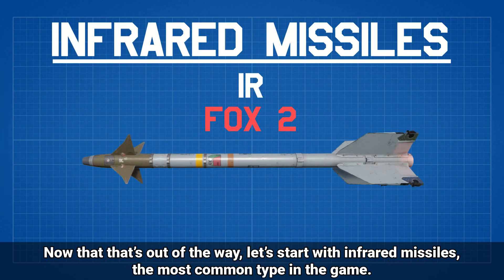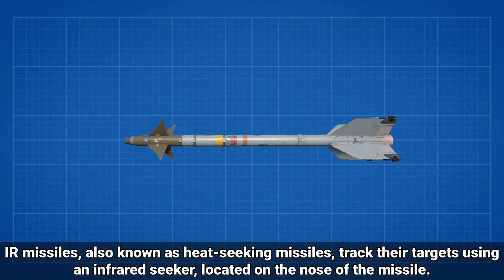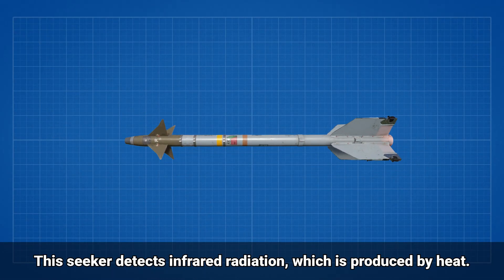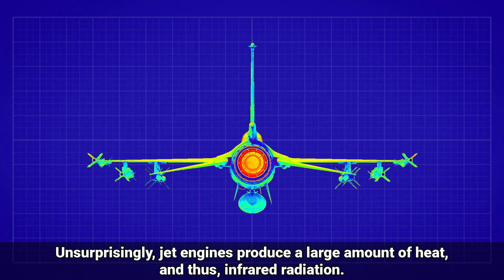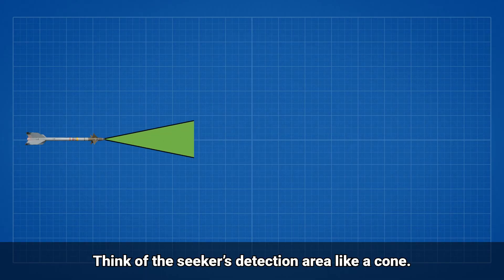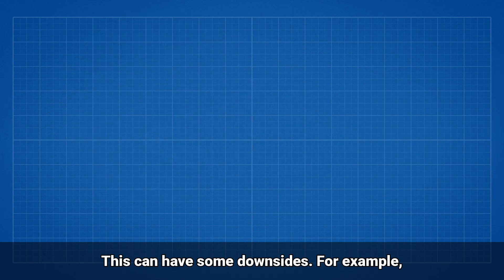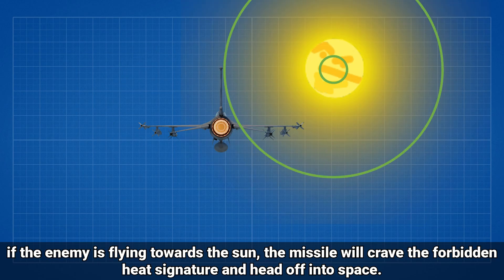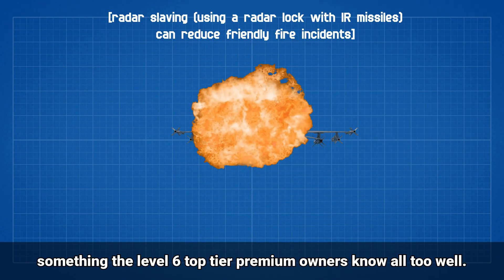Now that's out of the way, let's start with infrared missiles, the most common type in the game. IR missiles, also known as heat-seeking missiles, track their targets using an infrared seeker located on the nose of the missile. This seeker detects infrared radiation, which is produced by heat. Unsurprisingly, jet engines produce a large amount of heat and thus infrared radiation. The missile's IR seeker detects this radiation and uses it to track the target's location. Think of the seeker's detection area like a cone — if one side of the cone has a higher heat signature, the missile will steer towards that side. This can have some downsides; for example, if the enemy is flying towards the sun, the missile will chase that heat signature and head off into space. Friendlies are also not immune to IR missiles, something the level 6 top tier premium owners know all too well.